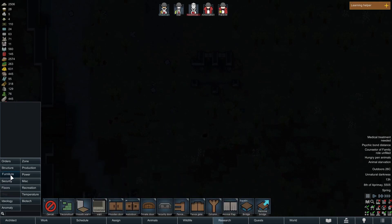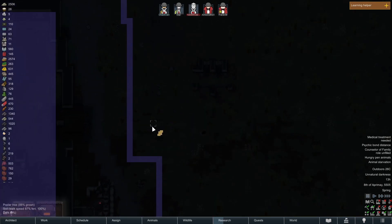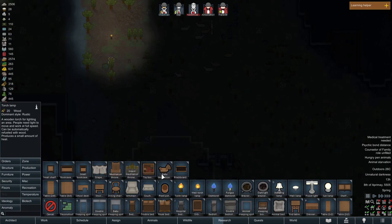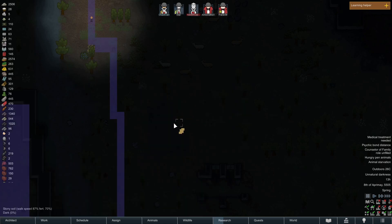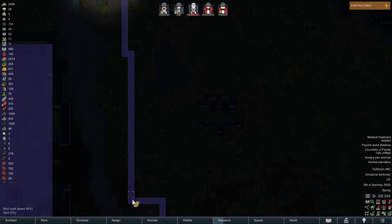This is way taking way longer than it should have — I could have done this a lot more efficiently. Okay and then I want another one here. I wish I could just make this stay visible. Okay that works and then I want like one in here and then one down there.